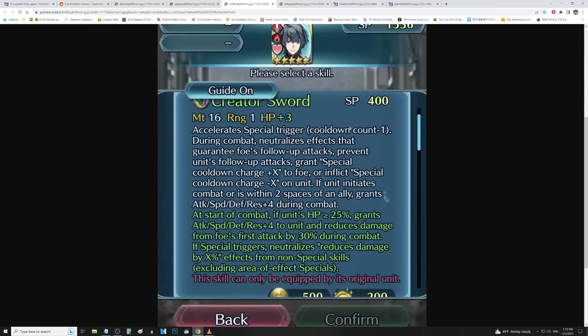Let's take a look at Creator Sword now — this is for both male and female Byleth since they both have this weapon. 16 might, 1 range, HP up 3, accelerate special trigger. During combat, neutralizes effects that guarantee foe's follow-up attacks and prevent unit's follow-up attacks — so he's got null follow-up — and then he's got tempo. If unit initiates combat or is within 2 spaces of an ally, grants all stats of 4 during combat. They added some stats there; prior to this it was just null follow-up and tempo. At the start of combat, if unit's HP is over 25%, gets another all stats of 4 to unit during combat and reduces damage from foe's first attack by 30% during combat.